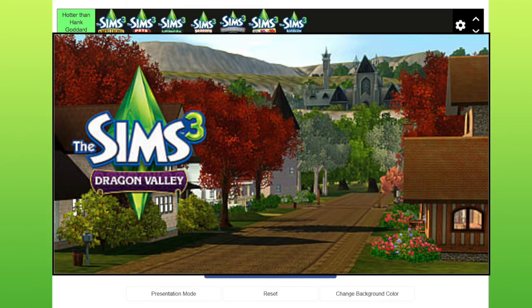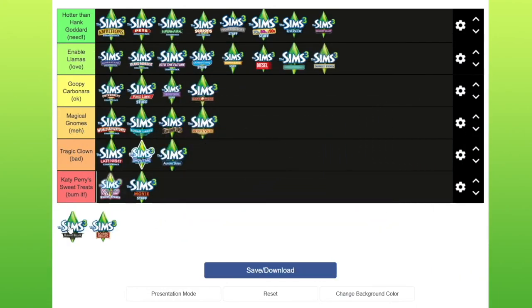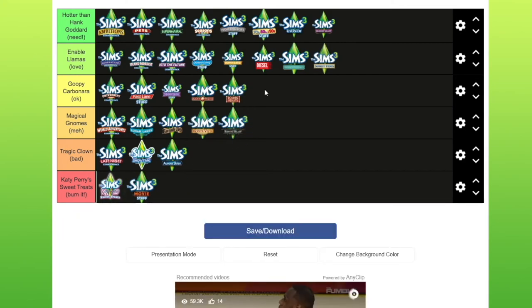Dragon Valley — going from the title, it's got dragons. You have to have dragons, so Dragon Valley you have to have. Midnight Hollow — I can't remember it. I'm thinking it's kind of an alternative to Supernatural, but I honestly can't remember it, so I'm going to put it in meh. Roaring Heights — I remember this being like a 1920s retro vibe, and you could get the fixer-upper car that you could tinker with until it became a real car. That's very cool, so I'm going to put that in okay.